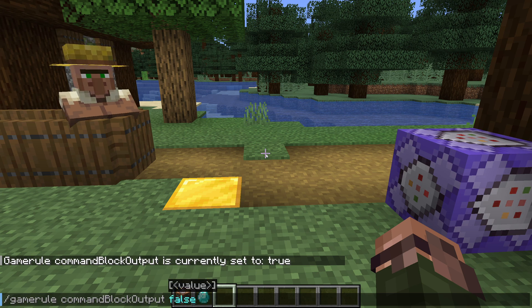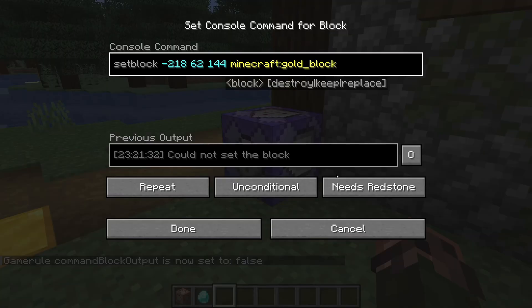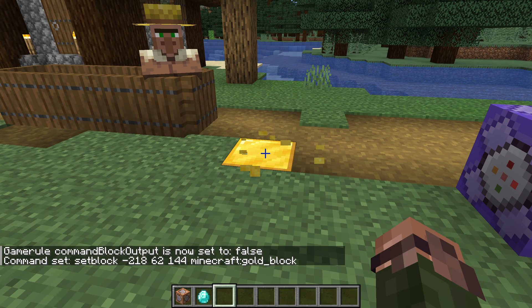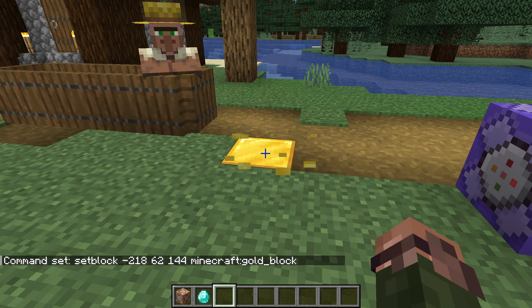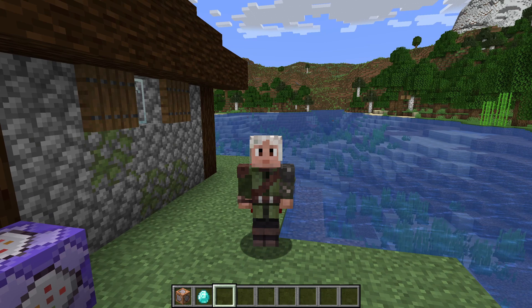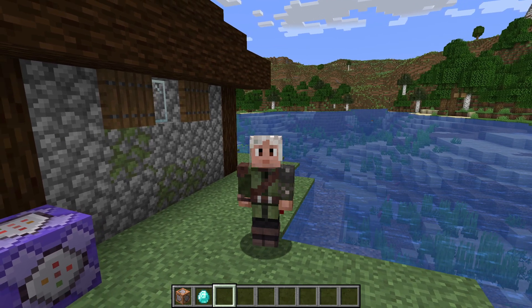In this case we do want to change it, so let's add another argument: /gamerule commandBlockOutput false. The game rule is now off, and we can verify that by turning the repeating command block back on. We're no longer getting the chat spam, but if I punch a gold block we can easily verify that commands are still running every tick. Infinite gold! And that is certainly enough for this time. My name is slicedlime — thank you for learning Minecraft commands with me. Don't forget to get the companion map download and go through the exercises there to get some hands-on practice with using commands.